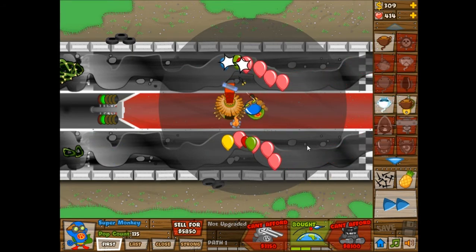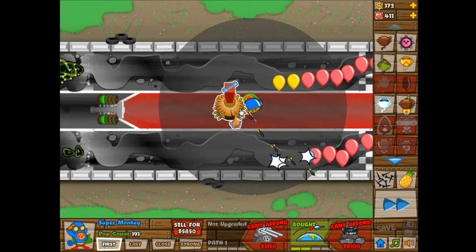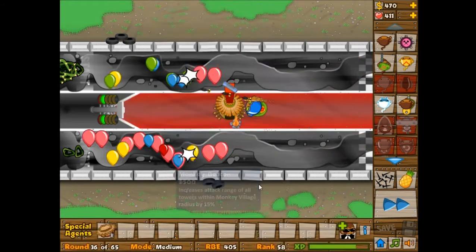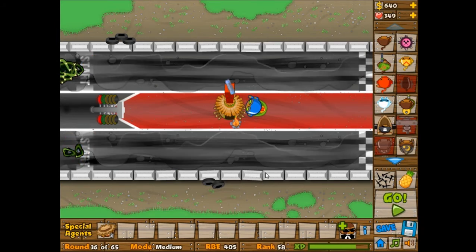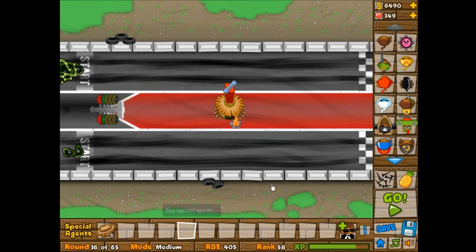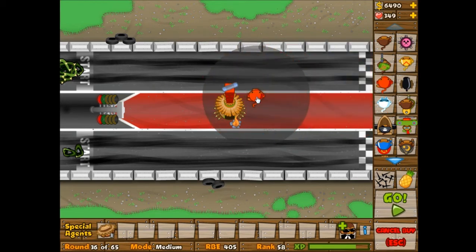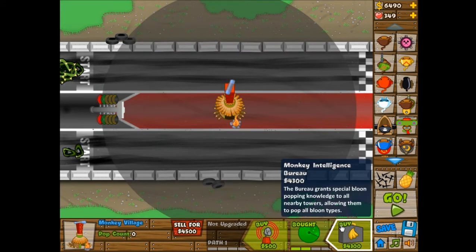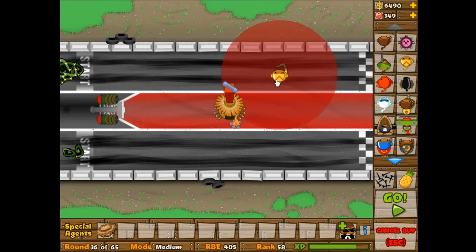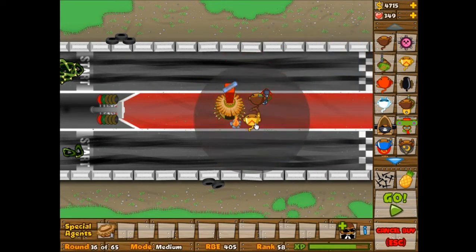I'm actually going to sell that again and give it radar scanner for camo detection, and give the super monkey extra range so it should have a fast enough attack rate. But wow, that was a lot of lives that I just lost. I'm not going to use a super monkey. I need that lead, so let's try the boomerang thrower. It should be good as a bionic boomer and now it has camo detection.